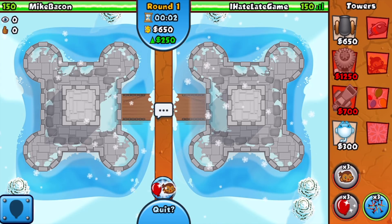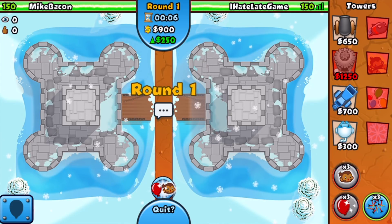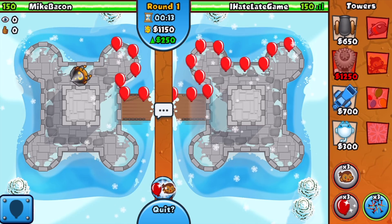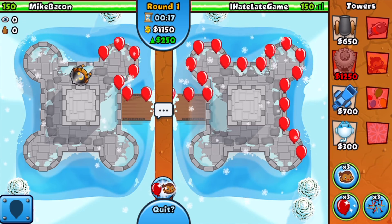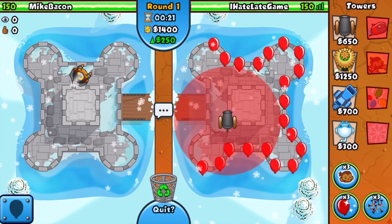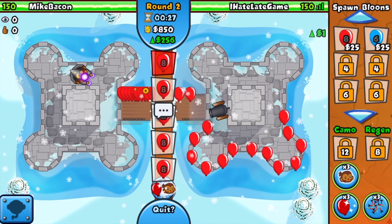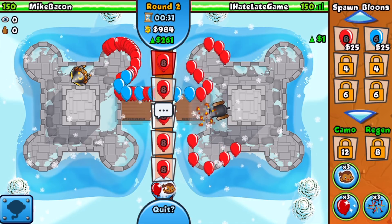This actually has a lot of potential. The Bomb is a very solid tower, and we got the Village to enhance our towers and give them camo detection. Without the Village, literally none of these non-monkey towers have camo detection — literally none of them. That's actually crazy when you think about it. Maybe it's because they literally don't have eyes. My mind is blown right now.